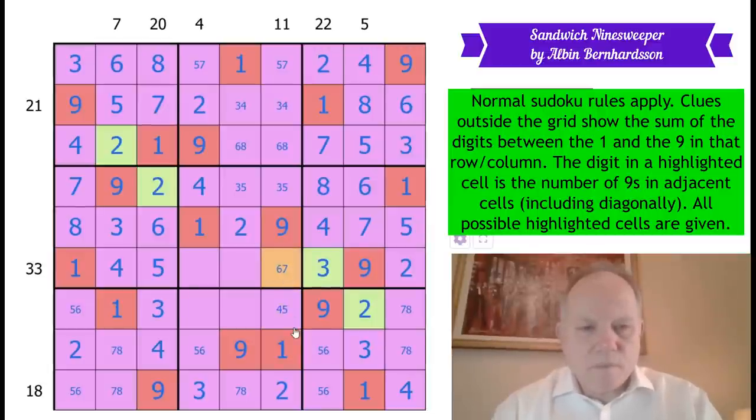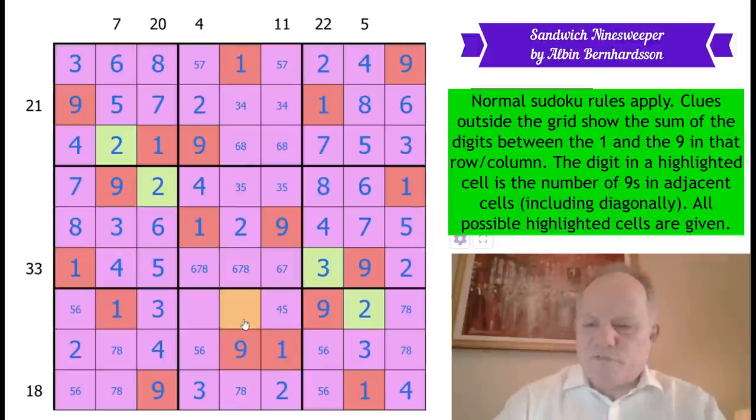That's a three, five pair. Three is locked into columns five and six in both those boxes, so down here it's got to be in column four. This one could be six, five or four, seven. Surely there's no more Nine Sweeper work to do — so we're just doing sandwich Sudoku now. These are from six, seven, and eight. This is four or five. And look at that pair — that is very helpful and in fact presumably finishes the puzzle.